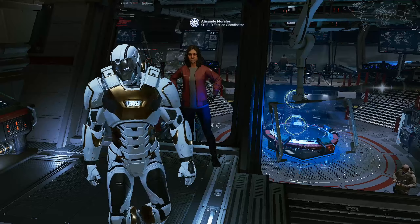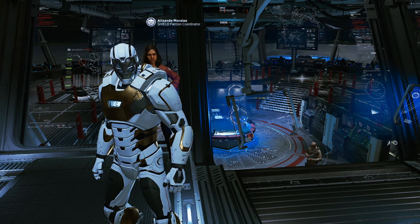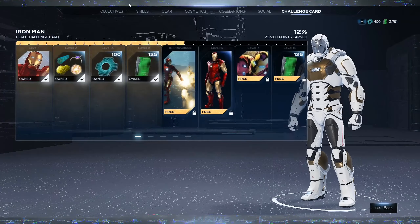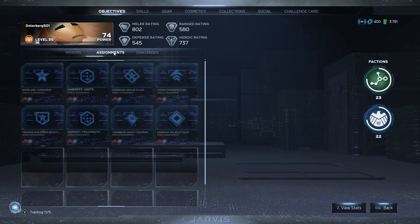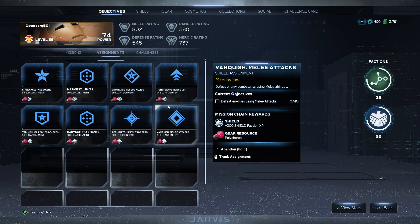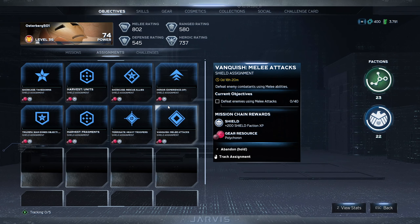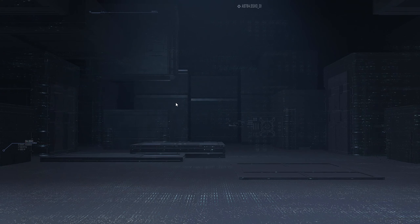It's actually pretty easy to do this and it can be done on every platform. I'm on PC so that's how I'm going to show you. Once you have all of the objectives — you can actually see that I have all of my Shield objectives accepted right here — once you have all your objectives and challenge cards done, whatever you want to do that's done, you are then just going to close the game.